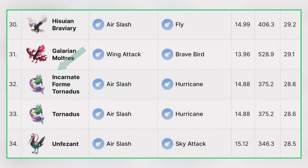Shiny is available with a 1 in 20 shiny odds. It is not good in PvP, either Ultra League or Master League. In PvE also, it is behind many better Flying type raid attackers currently in the game.